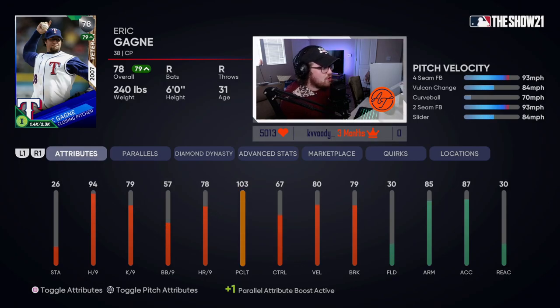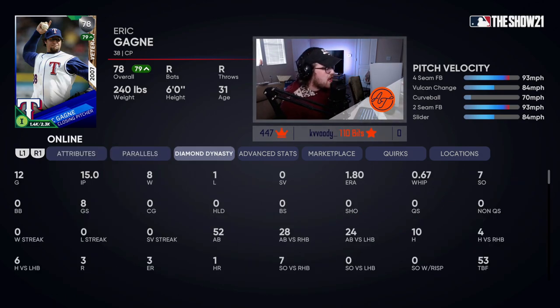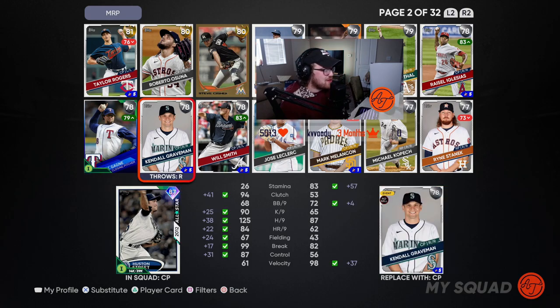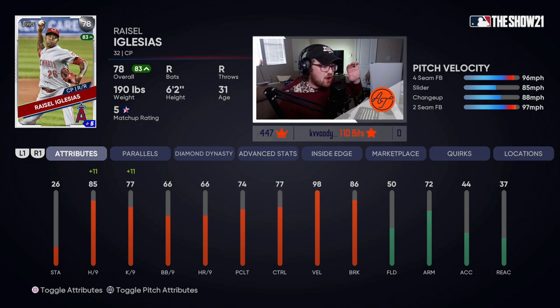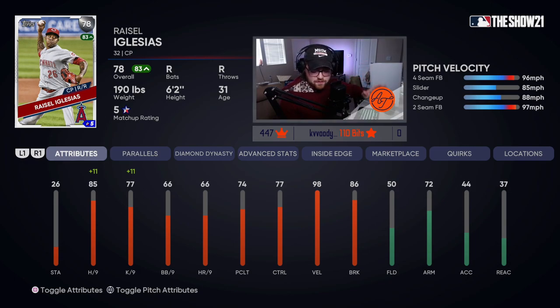If you don't have the 78 overall Eric Gagne — Gagne cards are always hit or miss, it's a really slow curveball, a decent fastball, and a Vulcan changeup — but I like this Gagne card and I have a 1.8 ERA in about 15 innings with him. Also, Raisel Iglesias: his release is super glitchy, pitches don't look great — 4-seam, slider, changeup, 2-seam — but he has an unbelievable release point that on Hall of Fame and Legend is mind-boggling, nearly impossible to keep up with.